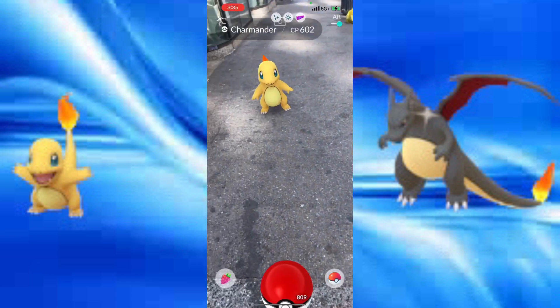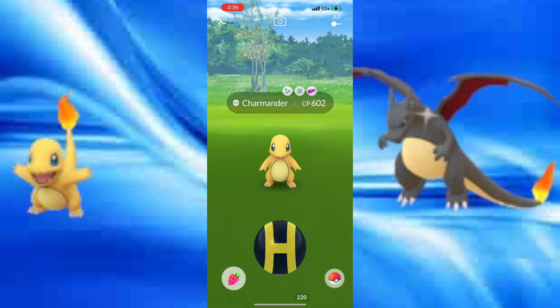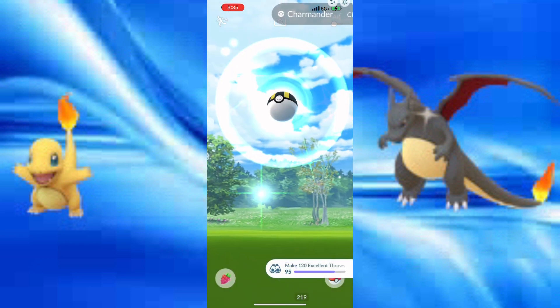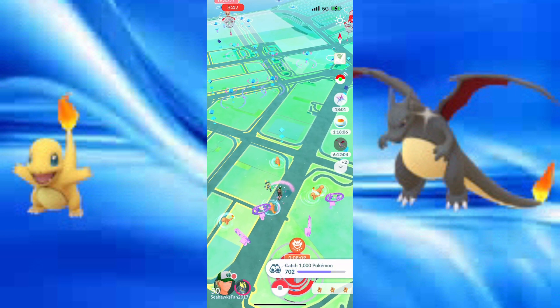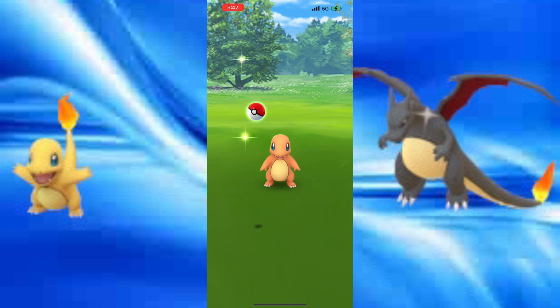Triple icon Charmander — pretty neat. There's also the lure, the weather boost, and the shiny Ike emote. You can also get that with incense spawns.